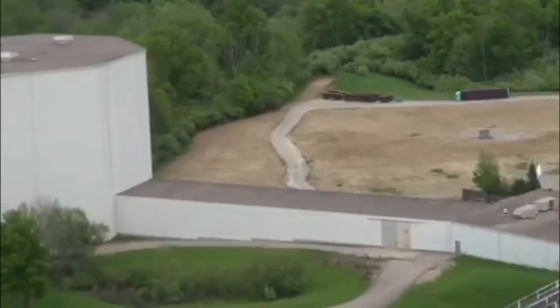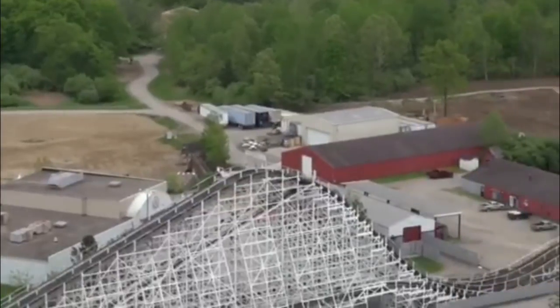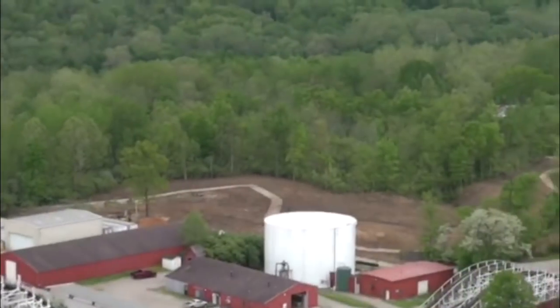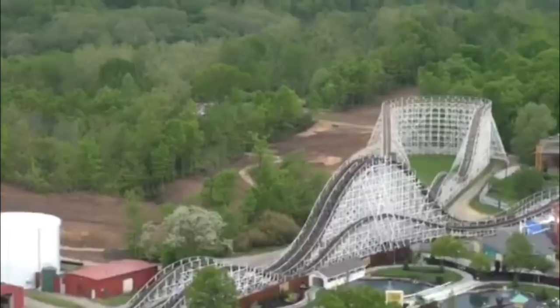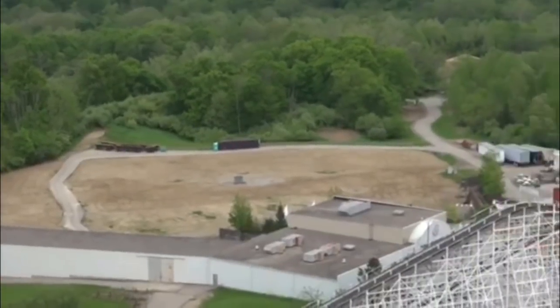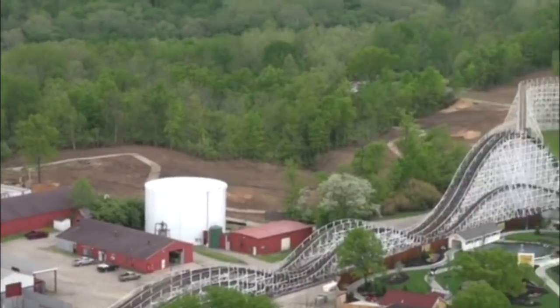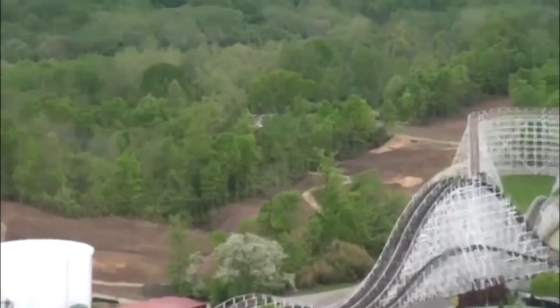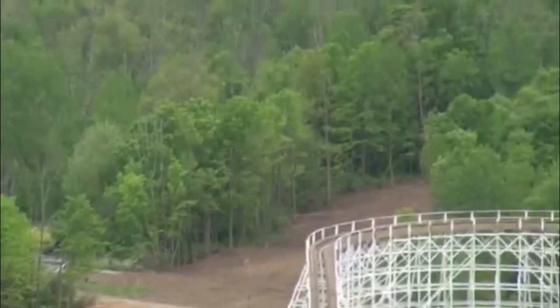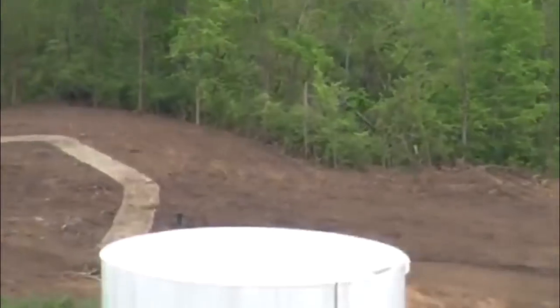It looks like they might be moving a haunt building, and there's a new storage building going up in the back that's come along very nicely. Based off of the leaked layout, the station area will be in the old Firehawk location, head over those red barn areas, and come all the way out to the Racer's turnaround and back — very quick and short yet extremely sweet if those blueprints are real.